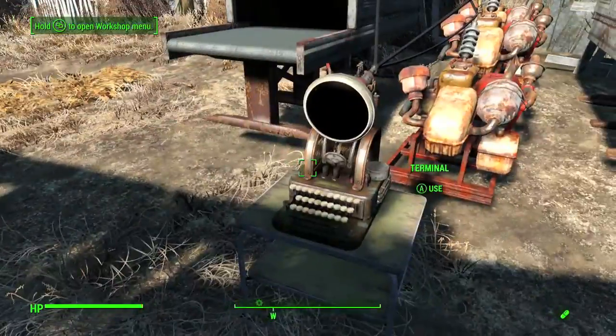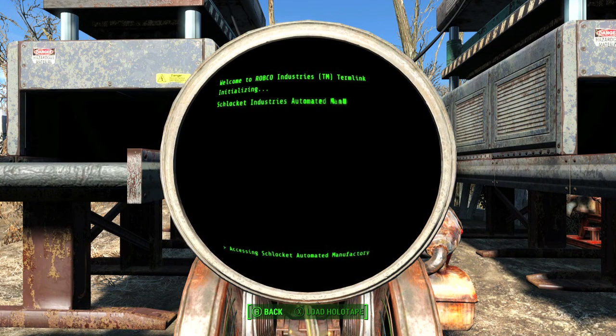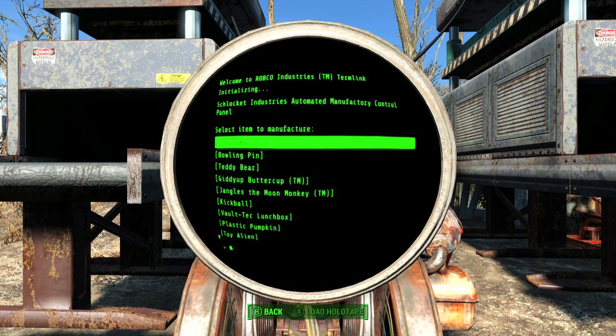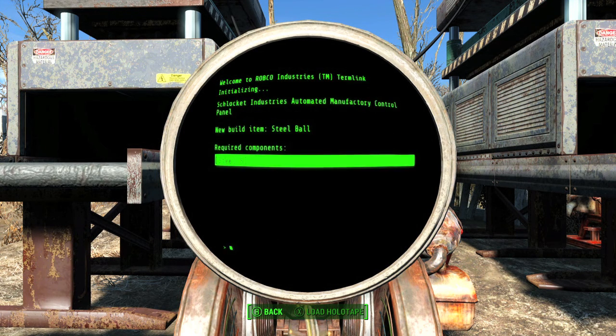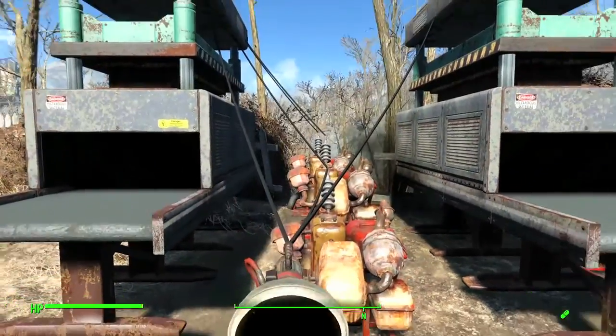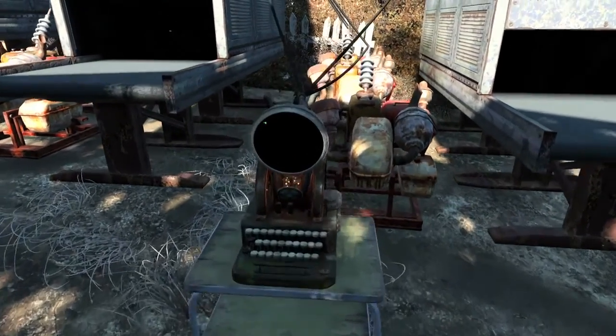Connect the terminal to as many builders as you can. As you can see here, I connected one terminal to two builders. Then hit up the terminal and go inside the menu — using the terminal lets you select what item the builders make. Otherwise the builders would just spit out random items. The item you want to build is the steel ball.